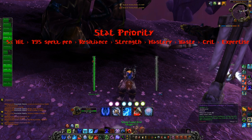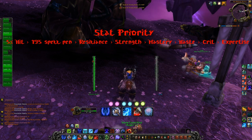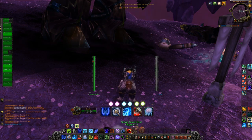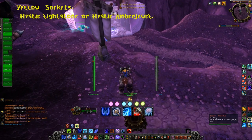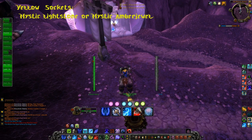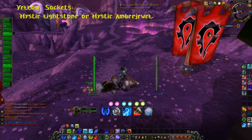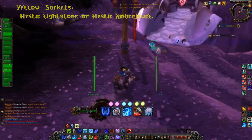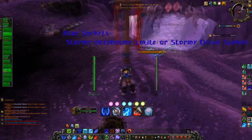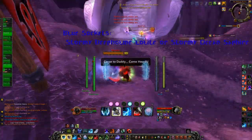I prefer to reforge into Mastery for bigger crits. As for gems, for Yellow Sockets you will want to use a Mystic Lightstone, or if you don't have the cash for the new gems, a Mystic Amberjewel. For Blue Sockets it would be a Stormy Deepholm Iolite, or the cheaper solution, Stormy Ocean Sapphire.